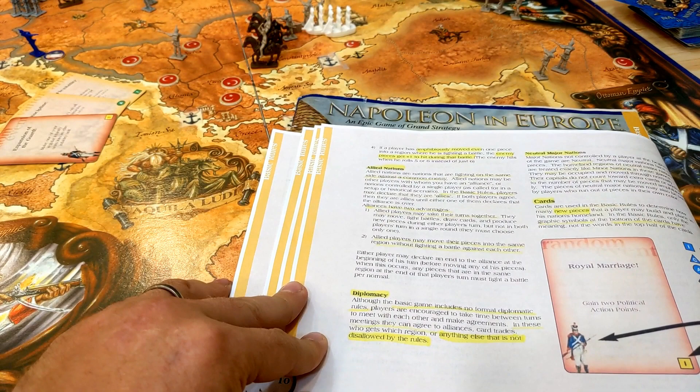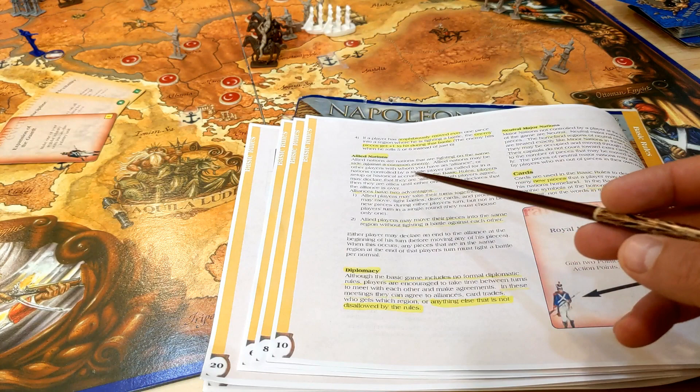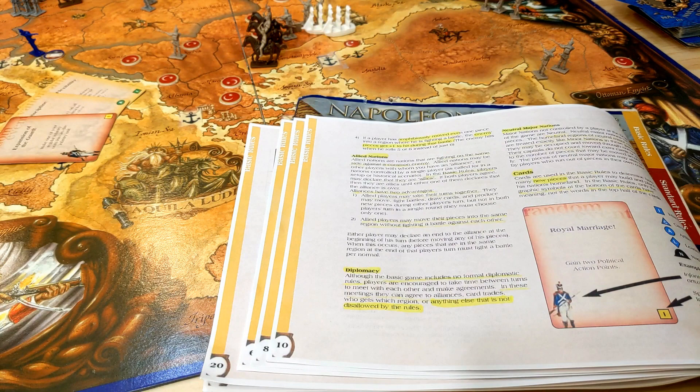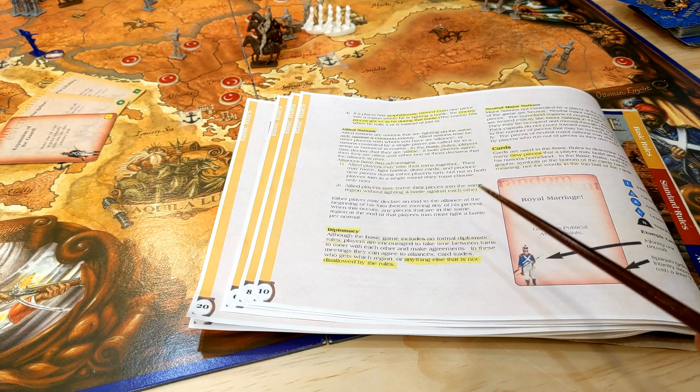Allied nations: being allied is simply a mutual declaration. Allied players may take their turns together but can't take two turns in a single round. Allied players may move their pieces into the same region without fighting and can also move amphibiously into allied territory without rolling a dice.